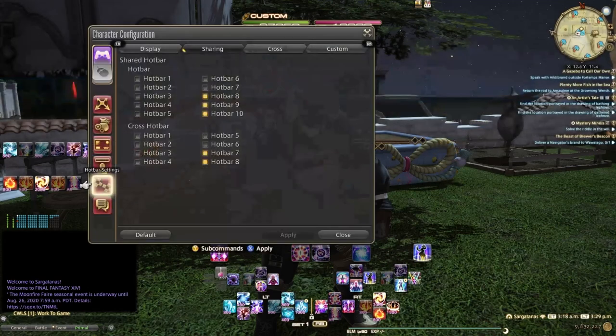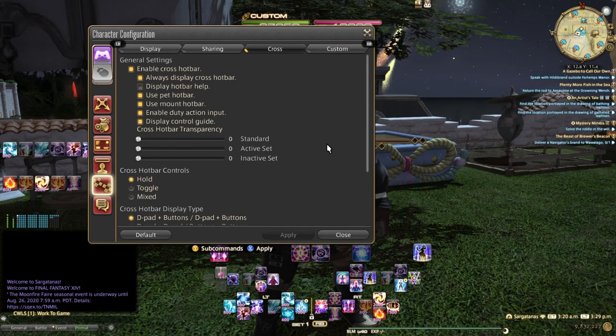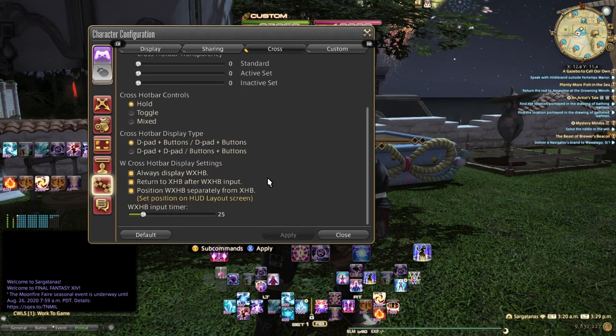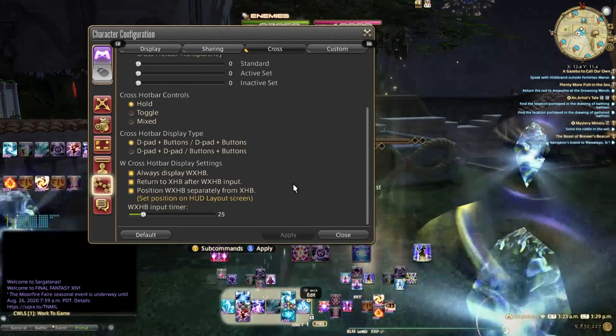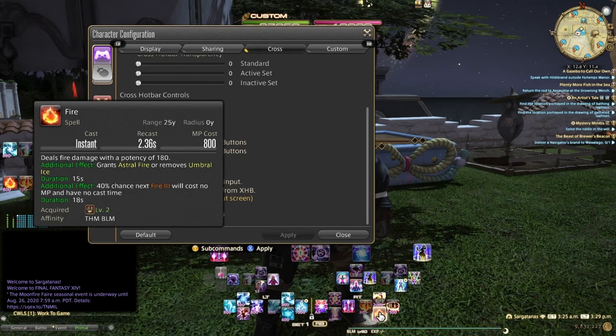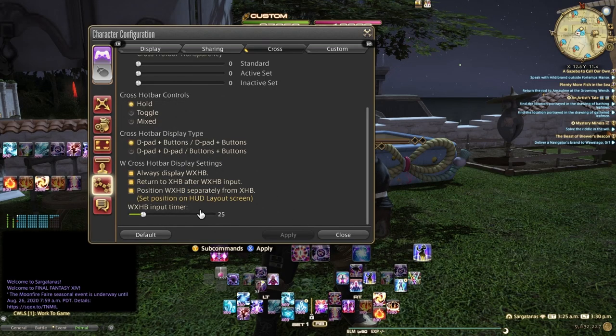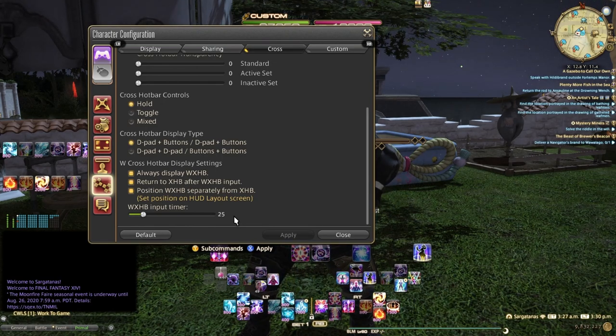Under your system, under character configuration, you have a couple of options. Under cross hotbar, I've got it set up to always display the double-cross hotbar and to return to my cross hotbar after W cross hotbar input. This is the essential setting right here. So if I do Swift Cast — boom — right back into that area. Same thing on the right-hand side. If you're struggling with the W cross hotbar, you can adjust your input timer to find something more comfortable for you.